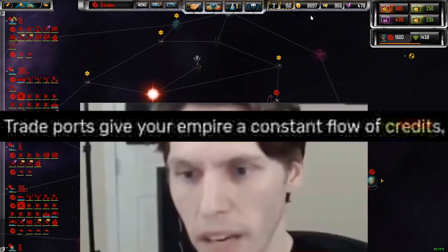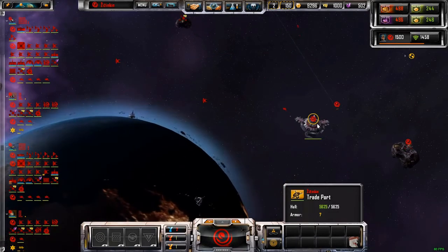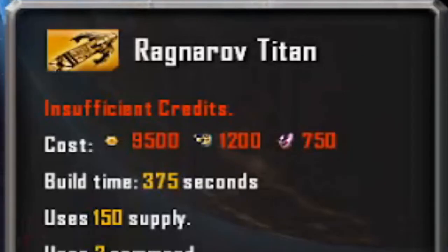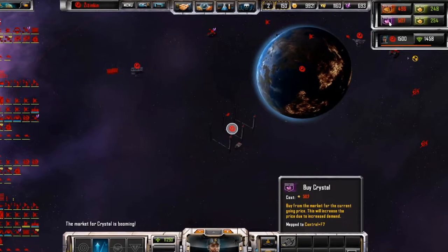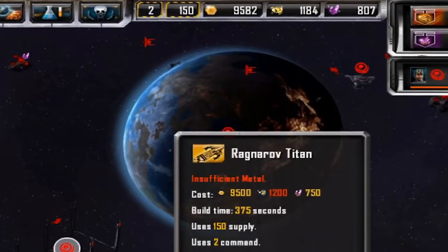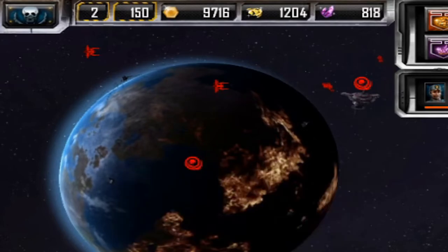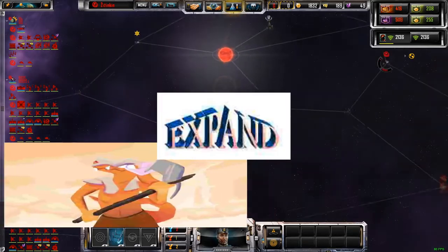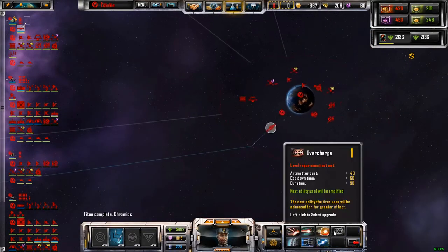Money, money, money, money — want it, invest in crypto. Come on, we're almost there. Throw and activate. Expand and exterminate — there we go, hey, those are two of the X's!